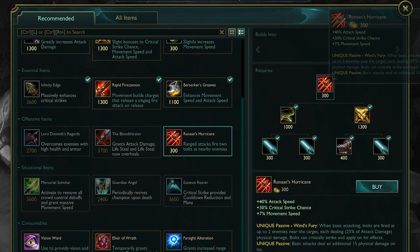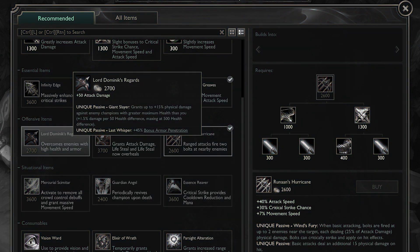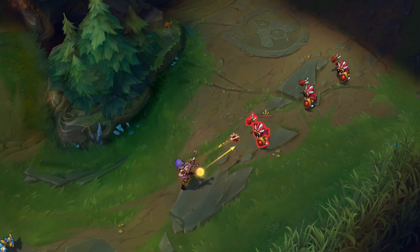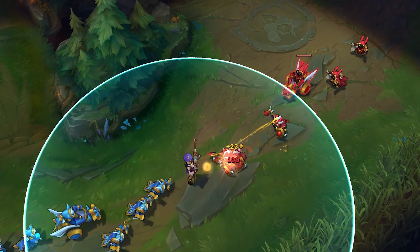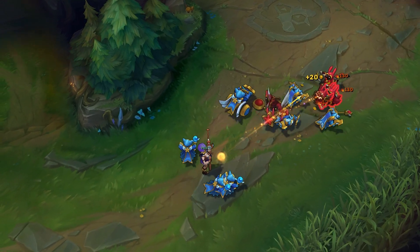There are a lot of items you can purchase, and it can be confusing for a new player. However, to get started, we propose just sticking with the items recommended to you by the game. As you play more matches and learn more about the champions, you will find yourself customizing and experimenting with the item choices more to see what works best for you.